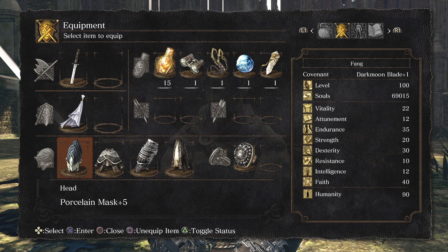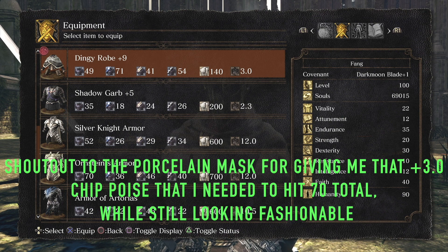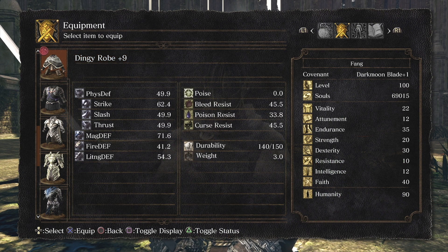On this build, in this video specifically, because I do use a few weapons, we're going to use the Washing Pole with the Dark Moon Talisman. Now, the Dingy Robe — do not sleep on this robe. This is the robe you get from the Fire Keeper who was assassinated by Lautrec after completing that whole side quest line. It gives 71 Magic Defense, 54 Lightning Defense, and high defensive values at the cost of only 3 weight.